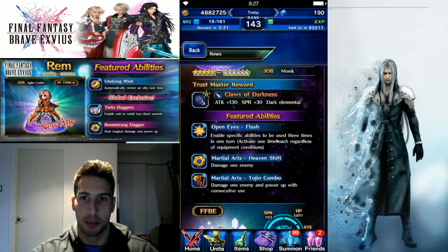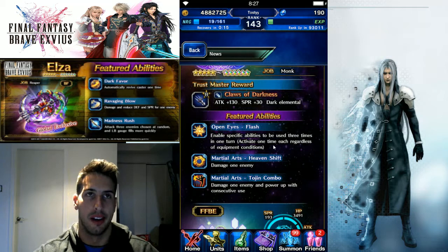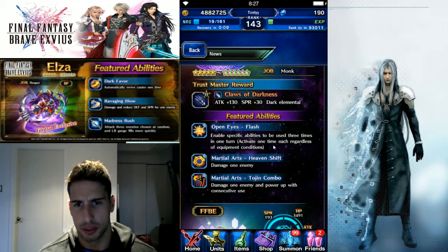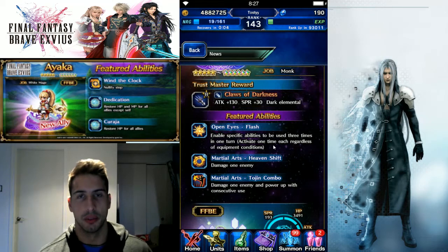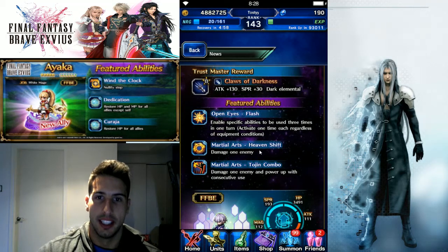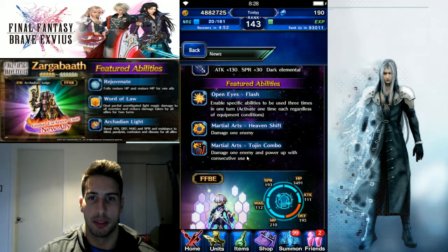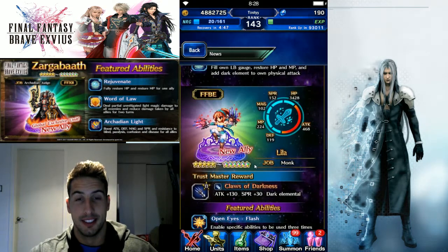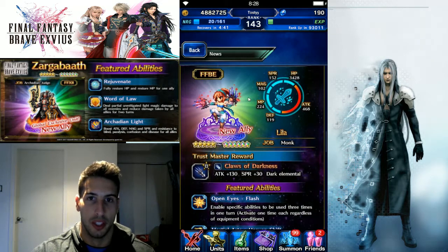Her featured abilities include Open Eyes Flash — enables specific abilities to be used three times in one turn, activating one time each regardless of equipment conditions. For example, a spear that lets you attack twice would normally require equipping it, but even when single wielding she won't attack six times — just to clear things up. She also has Martial Arts Heaven Shift — damage one enemy — and Martial Arts Toujin Combo — damage one enemy and power up with consecutive uses.